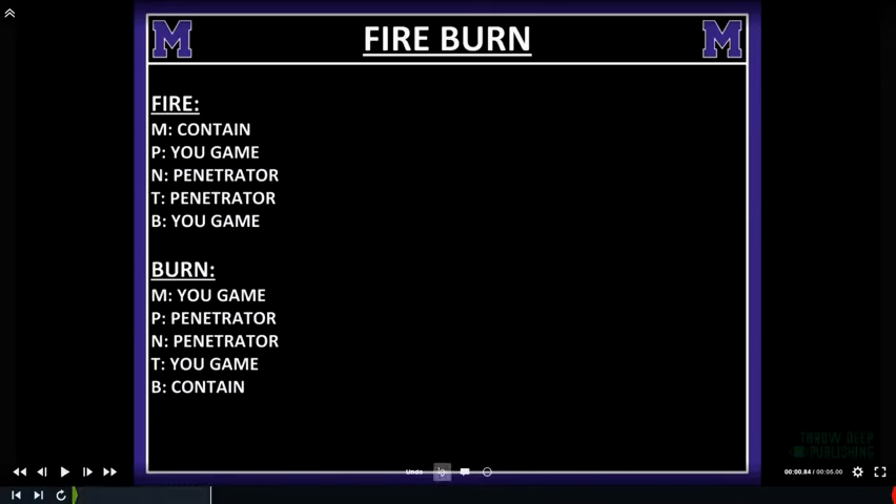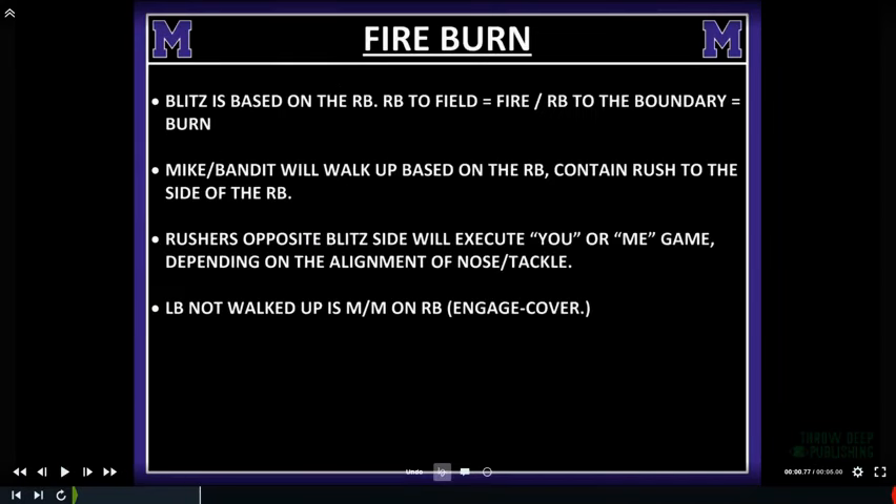The first pressure we talk about we call 'Fire Burn.' Fire is from the field, Burn is from the boundary. It just flips depending on which way it goes. For Fire: Mike is the contained blitzer; the penny — our field defender in a four-eye defense — and the nose run an inside U-game; backside also runs a U-game. This blitz is based off the running back. If the running back is to the field, it's Fire; if to the boundary, it's Burn.